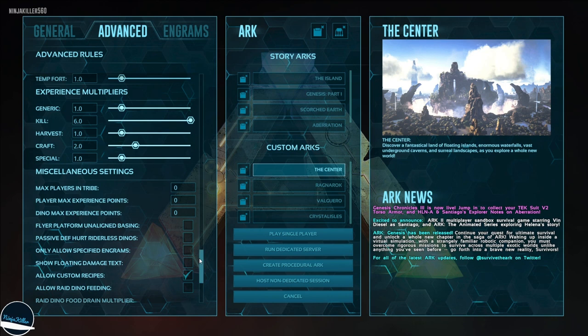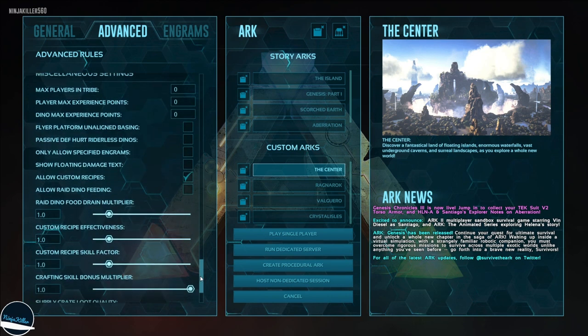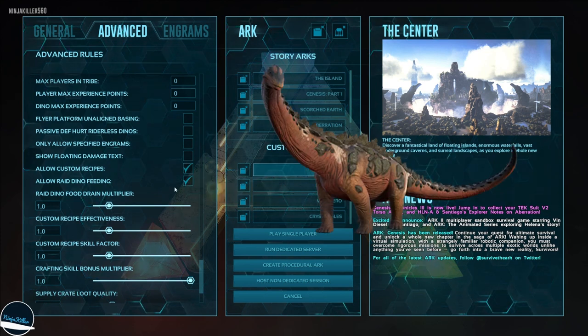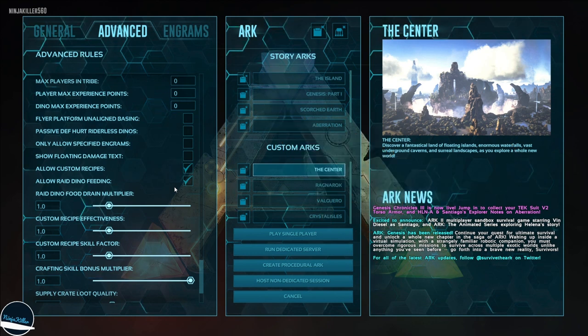The next important setting involves the titanosaur — there are only 3 on the map at any one time. Enabling this setting allows you to feed it and keep it alive; otherwise within 24 hours it will die if this setting is not enabled.